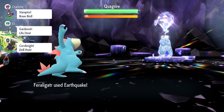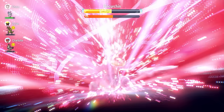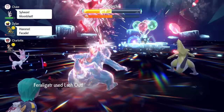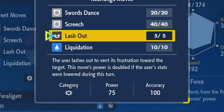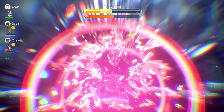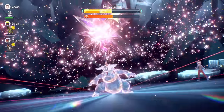Feraligatr gets Earthquake as coverage, which could make it difficult if you're looking to bring something like Iron Hands. It also gets Lashout, another Dark-type attack — if its stats were lowered that turn, the power doubles from base 75 to base 150. So if you're relying on Screech or Acid Spray and it goes for Lashout, it's going to hit for a lot of damage.